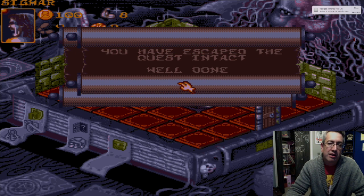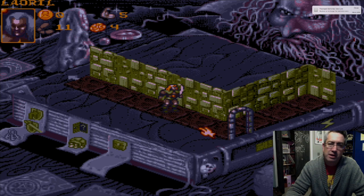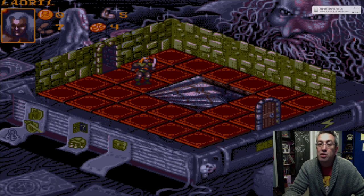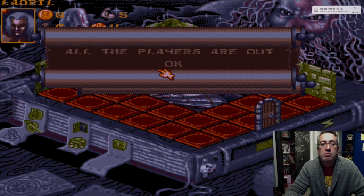You've escaped the quest in town — well done! So, look at that. Excellent. We'll get him out of there as well. Once again, I know this first maze very, very well. He finishes — go there. All the players are out. Awesome. Just a second here — let's get rid of that, it's kind of annoying. There — that gives me back miles. Ha ha!